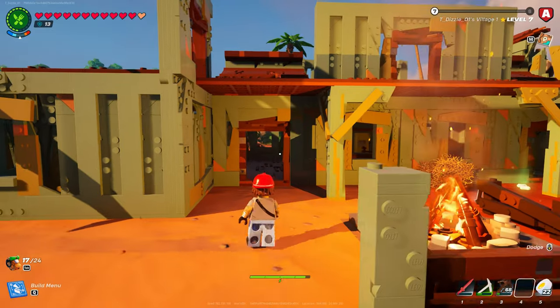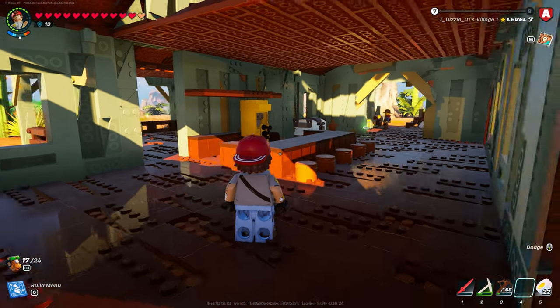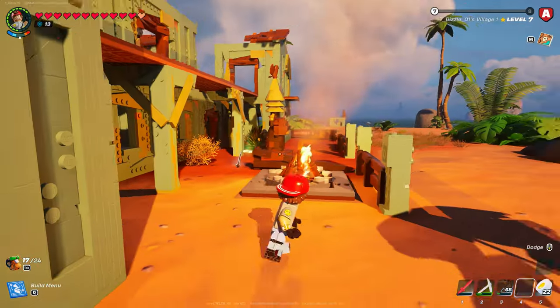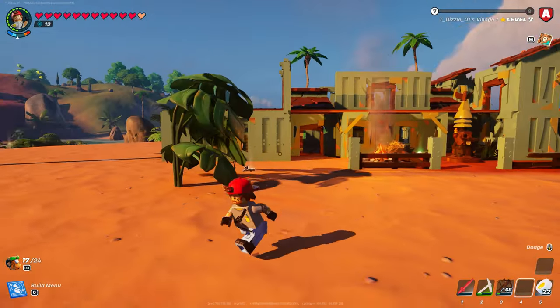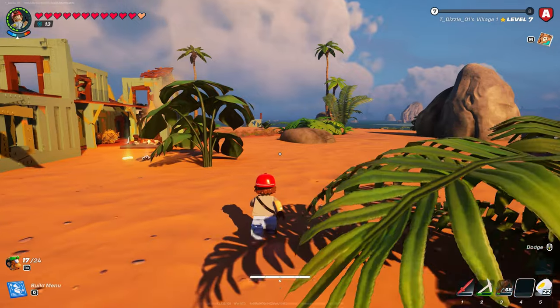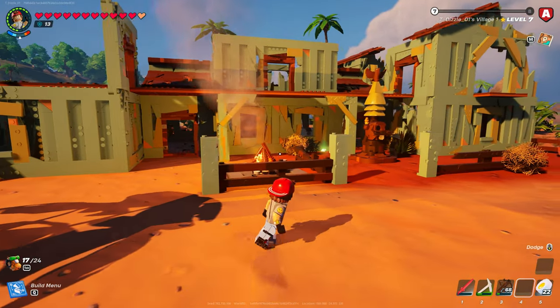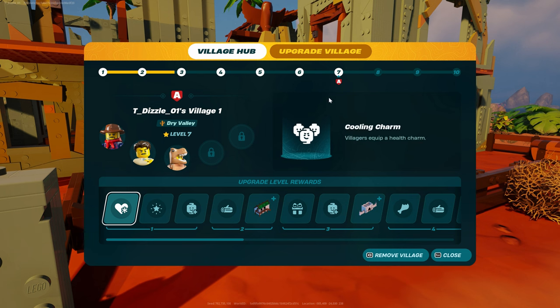Let me take you inside. We now have a bar here — we're basically coming to the Dizzle Saloon. This is a saloon with machines. And really quick, I upgraded, guys.